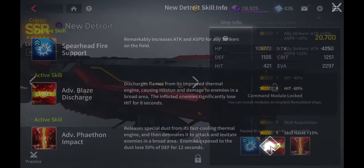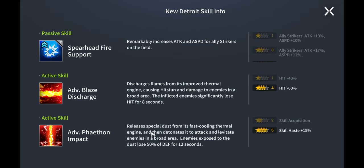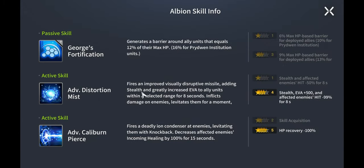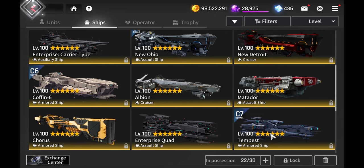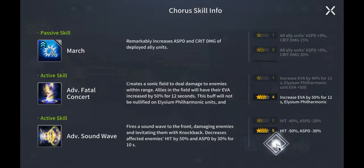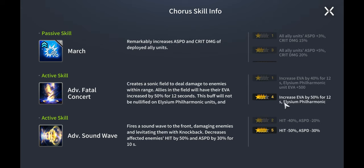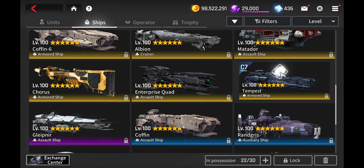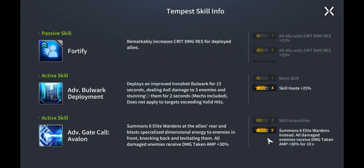The Advanced Impact can knock enemies back or up in the air, buying time for her ultimate. The Albion can make her invisible, and its Caliber Pierce can knock enemies back. The Chorus can increase evasion. The Tempest is another good choice with shields and summoning extra allies to buy time.